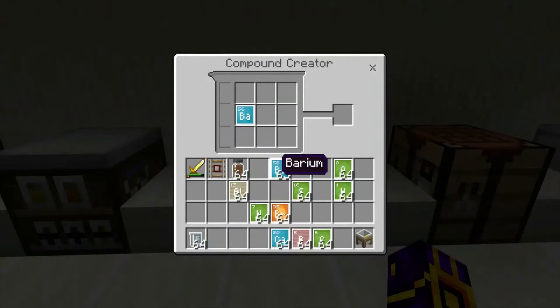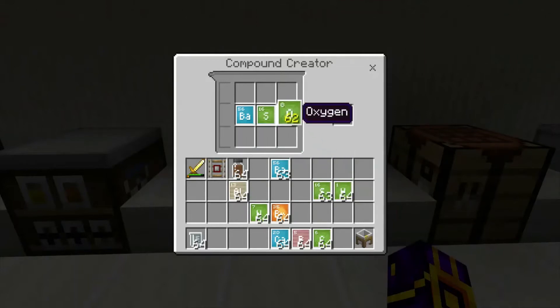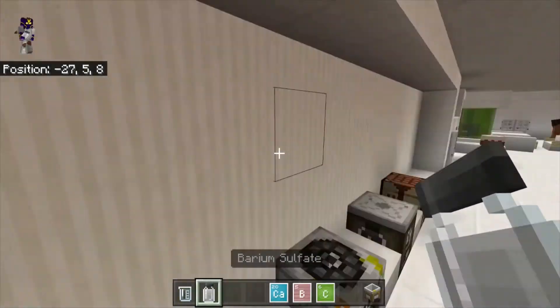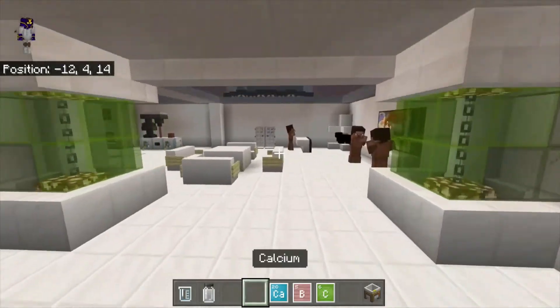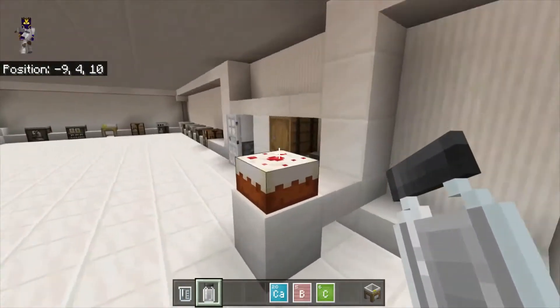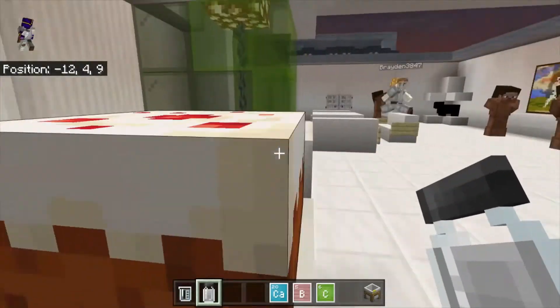You want to get one barium and one sulfate and four oxygen — not five, four. The amounts you put are very specific, you can't just put a stack. And you will get barium sulfate. Again, this does nothing alone, but when you combine it with other things and other chemicals, it will do something.